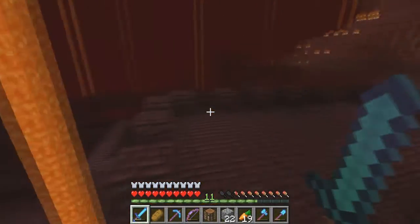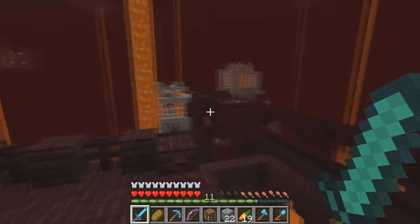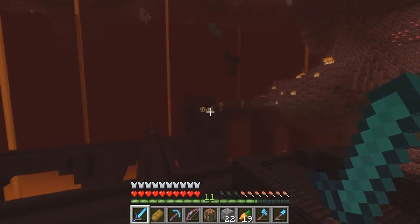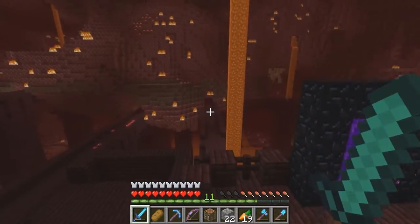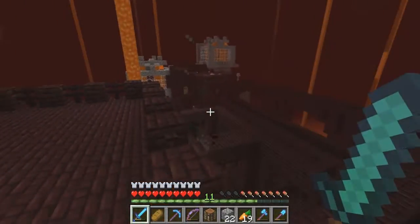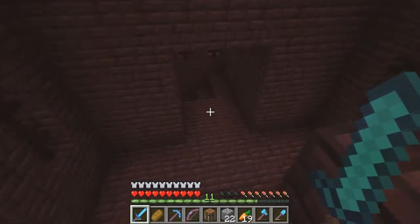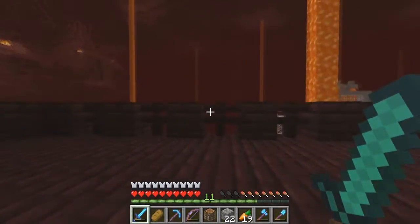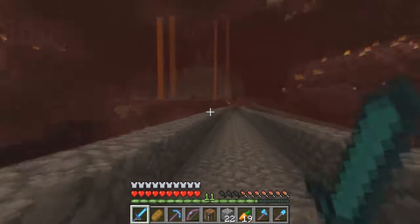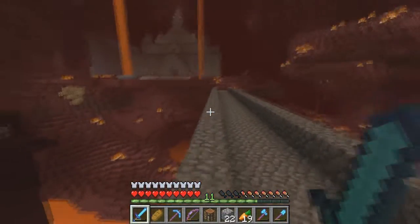This is due to the changes to fortress generation in 1.6.2. Take a good look at this fortress — you'll see our two blaze spawners over there. There are some mobs still spawning up there, but none of them down here in this region close by to us. It just sounds like ambient noises. There's a lot of empty space here in this version of the nether.